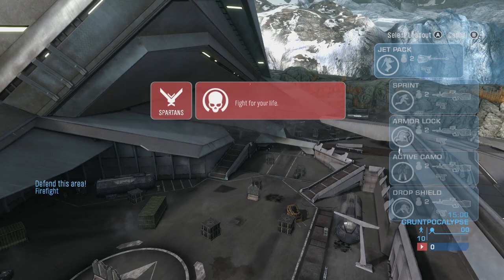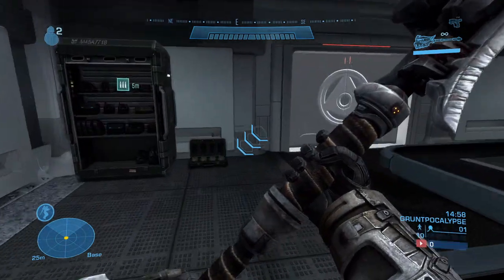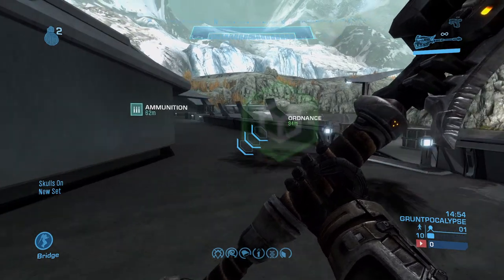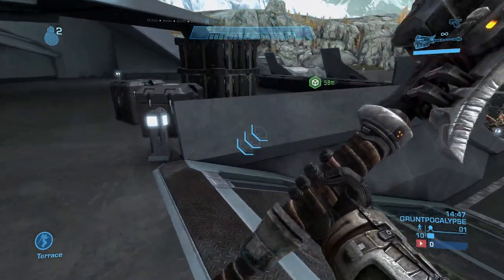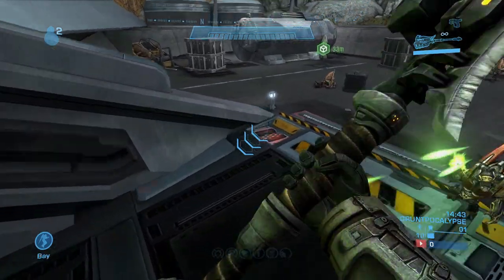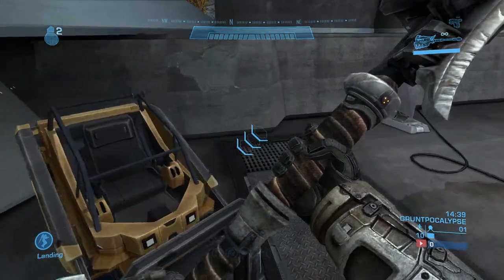Once you have those settings in place you can put it on easy, whatever you want to do, and go ahead and start it up. Choose your first loadout. Now the Grunts are going to spawn in — the forklift should be over here on the left side of the map in this little corner.